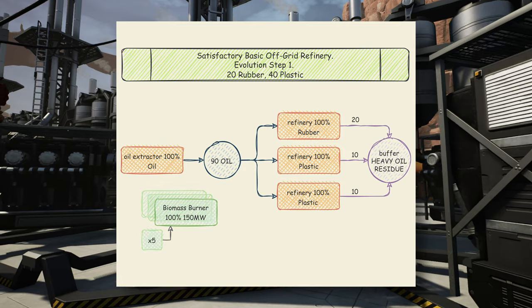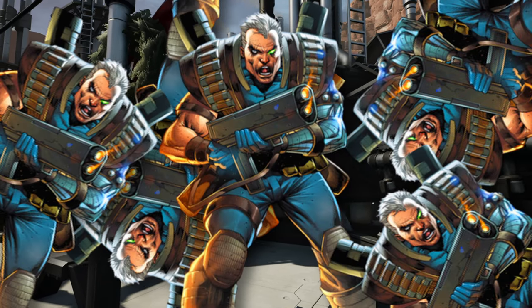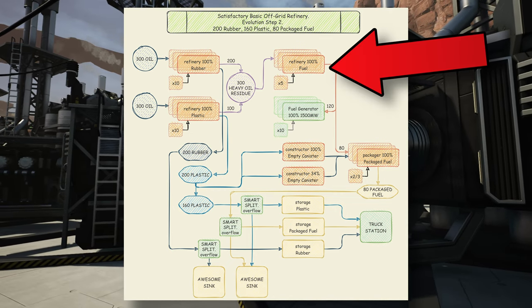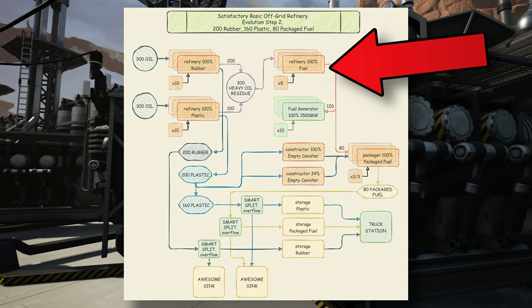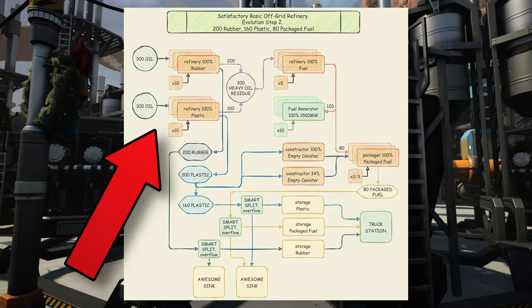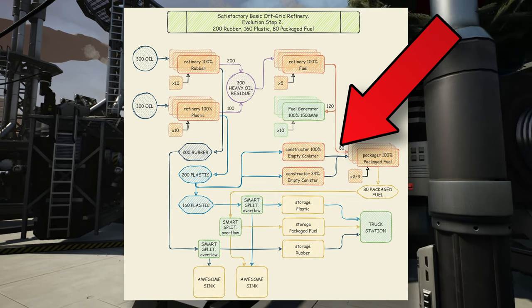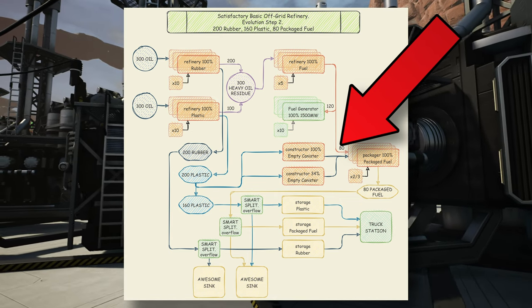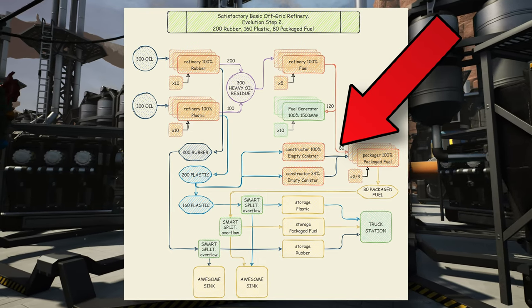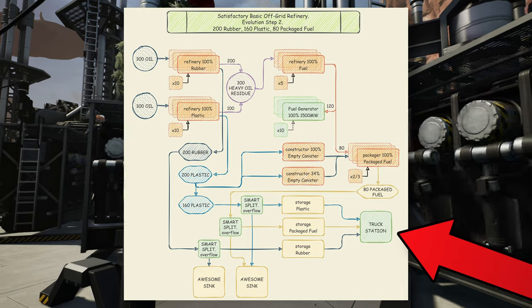Then you want to expand, but your coal power setup is like 5 macronasian miles away. So you decide to power everything on-site by burning byproduct heavy oil residue in fuel generators. You can convert 300 oil with 10 refiners into 200 rubber, and the same amount of oil with yet another 10 refiners into a similar amount of plastic. You can actually upgrade the setup into a self-sufficient transportation hub by plopping several packagers and constructors to make canisters and package fuel, sacrificing some plastic. Then place some truck stations and you've got yourself a nice early-game off-grid refinery with built-in transportation.